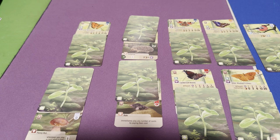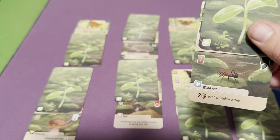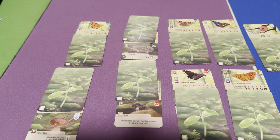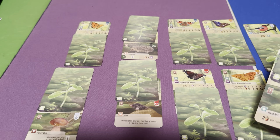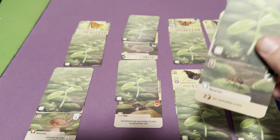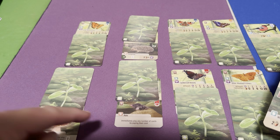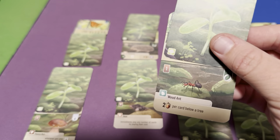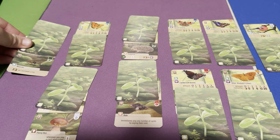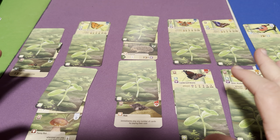Since there are a few cards here that go underneath trees, the Wood Ant is also a potentially useful card — it scores two points for every card underneath a tree. In this example, the Wood Ant would score six points, which is good for a card that only costs one card to discard to play. Getting a couple of Wood Ants could further increase your score.